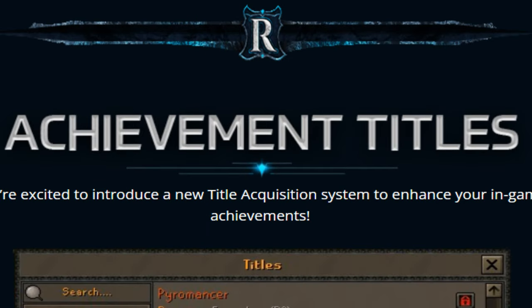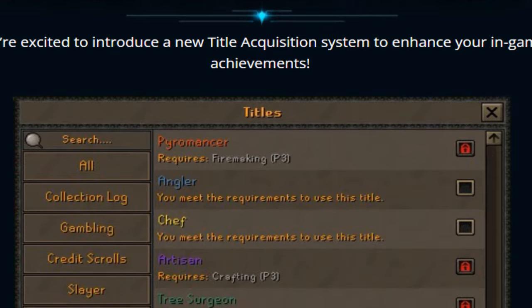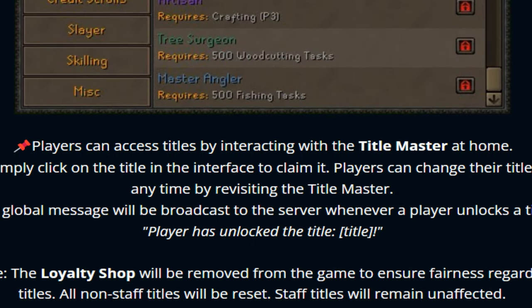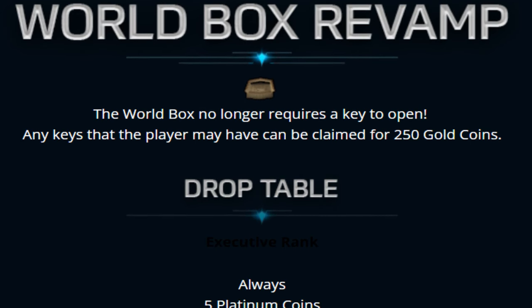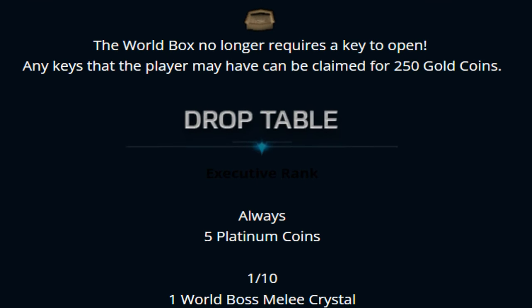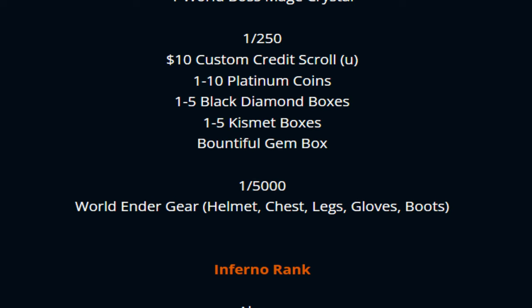We have brand new achievement titles that you guys will be able to go ahead and look at — absolutely amazing and very prestigious, so make sure to be checking it out. We also have the World Box Raven Brought — it no longer requires a key to open. Any keys that the player may have can be claimed for 250 gold coins, and the loot is absolutely incredible.